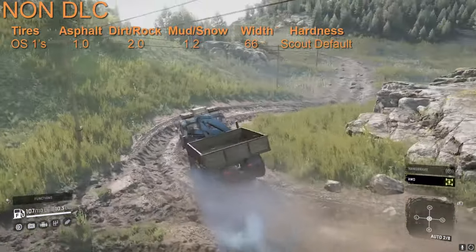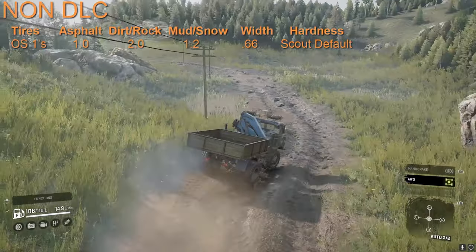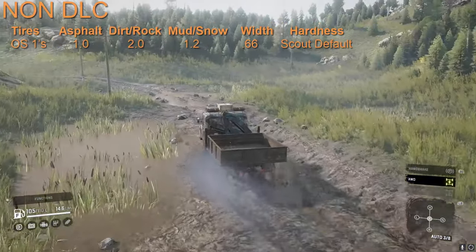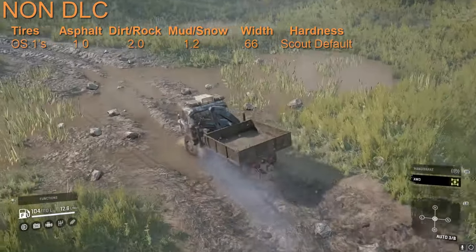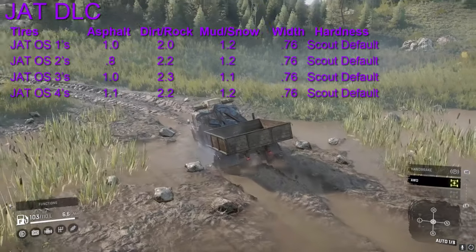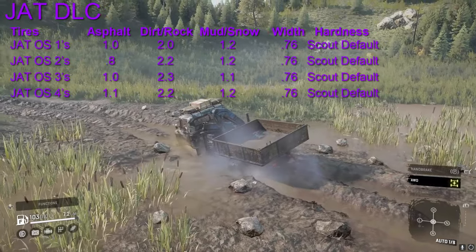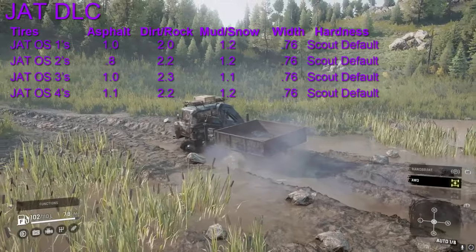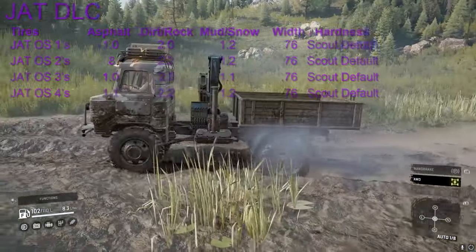For the Scout off-road portion, OS1s and JAT OS1s are identical. The best in terms of mud rating, excluding unique or semi-unique vehicles, are everything except the JAT OS3s — they're all 1.2 except that one which is 1.1. The width goes from 0.66 to 0.76, so slightly thicker again. Hardness is set to scout default for both base game and DLC tires.